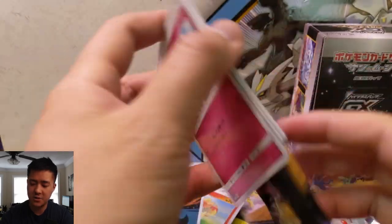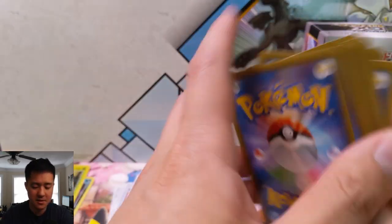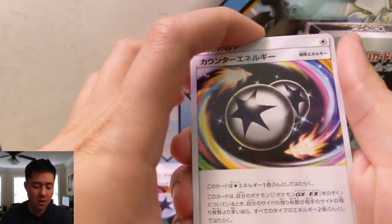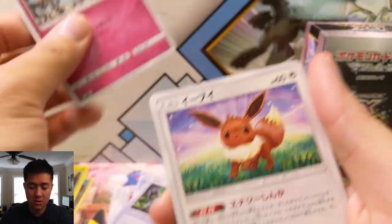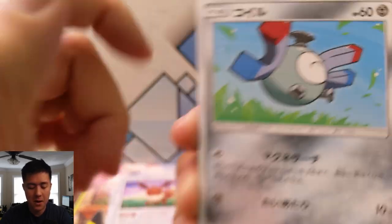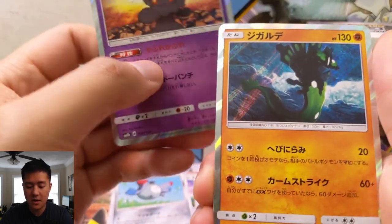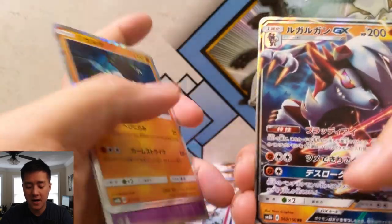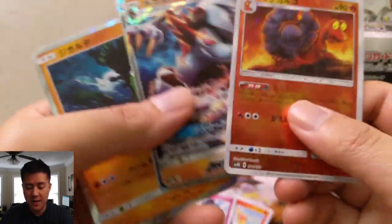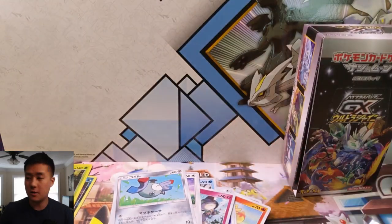I can't imagine trying to open a master set of this — it would just take so long, especially when you include the Shatters. Pack five: Ralts, the Eevee evolution, Magnemite. We have a Marshadow — very good card — a Lycanroc, and then a Magcargo for the Shatter. I don't have my sleeves on me.